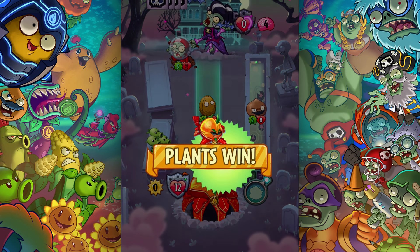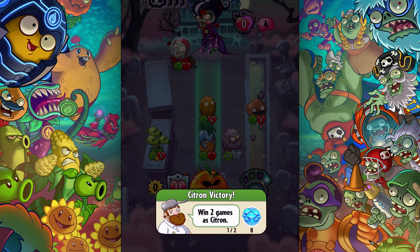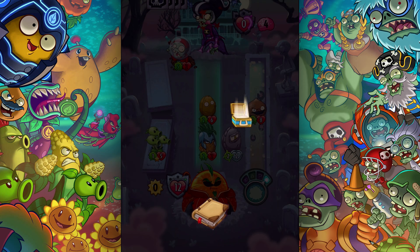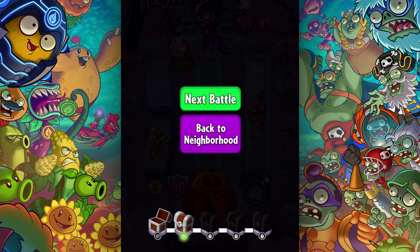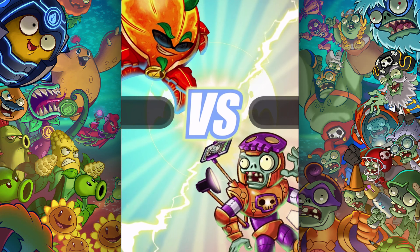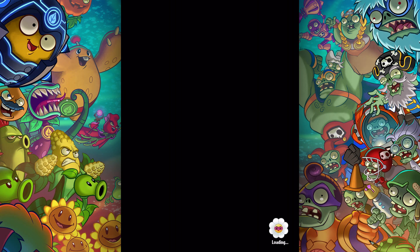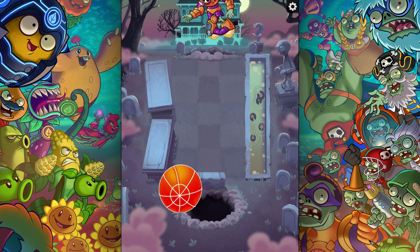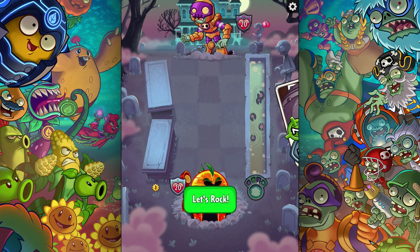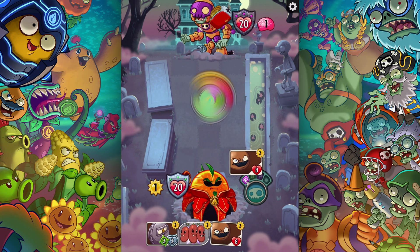And Morticia - such a really cool card. That's one game done as Citron. I'll take a Yeti Lunchbox - I don't even need these things but I'll take it. Next battle, let's go! Here we go, Rustbolt's coming at you.